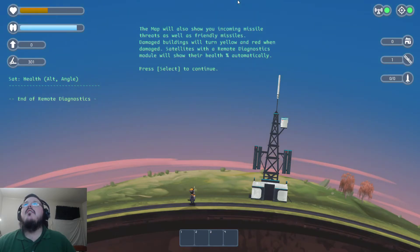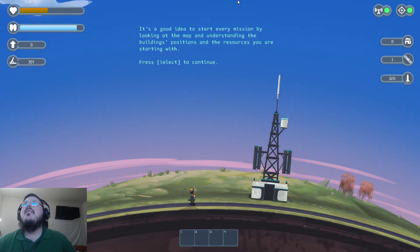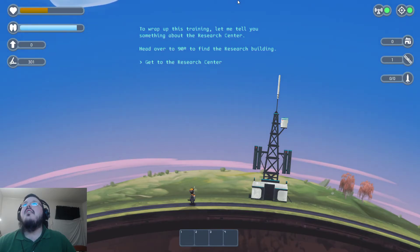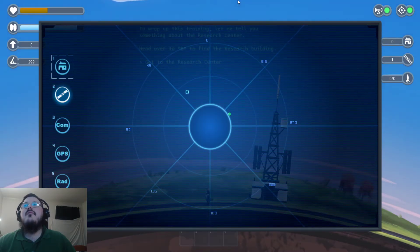The map will also show incoming missile threats as well as friendly missiles. Damaged buildings will turn yellow and red when damaged. Satellites with a remote diagnostics module will show their health percentage automatically. It's a good idea to start every mission by looking at the map and understanding the building positions and resources you're starting with.